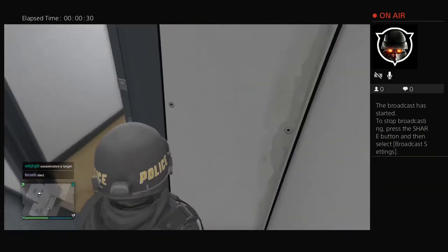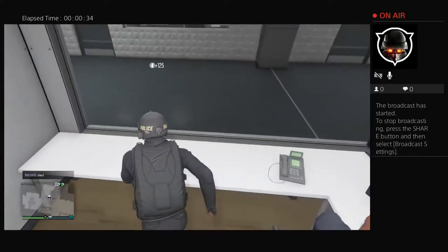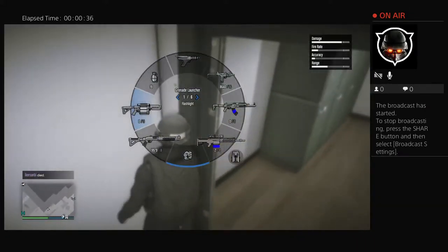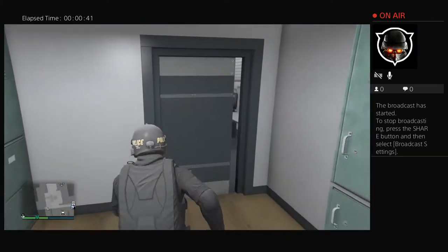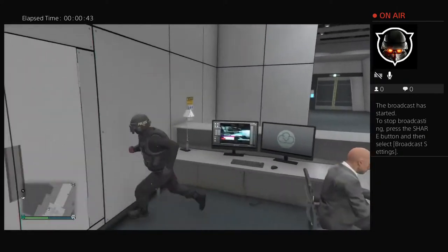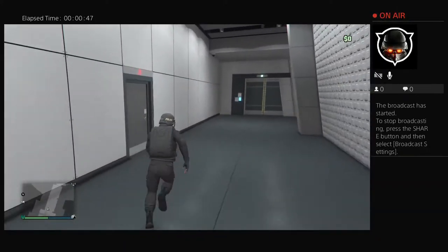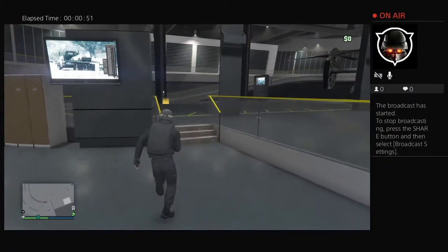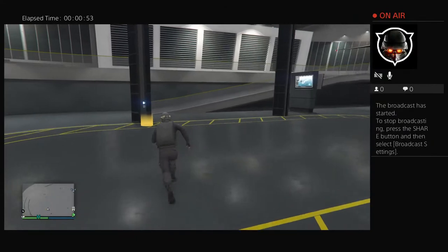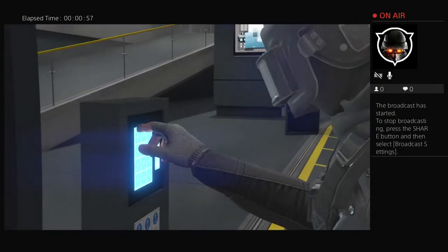Over here, you can click that and now you can see I have got the minigun. If we go outside, you will see that I have the minigun.